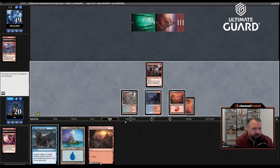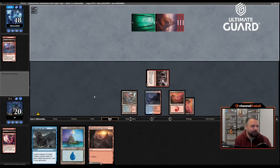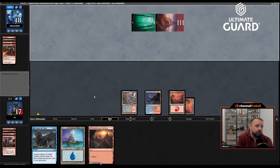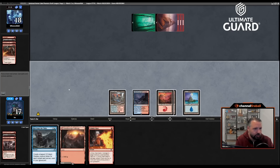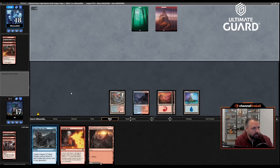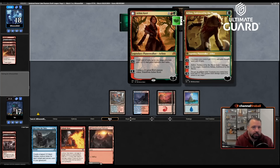I really want Geist Flame Reservoir, Desperate Ravings, Stensia Uprising — any card that gives me action. Docent of Perfection would also be completely fine. They play a 4/4 — Manaform Hellkite I guess. I'll just kill that discarding a mountain via Lightning Axe. Take an additional one, boom. Play another land, hit for one, pass. I need to draw a spell at some point because if I don't I'm going to be in trouble.